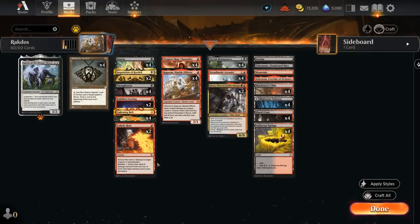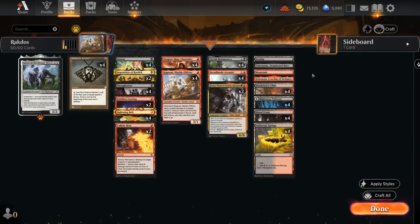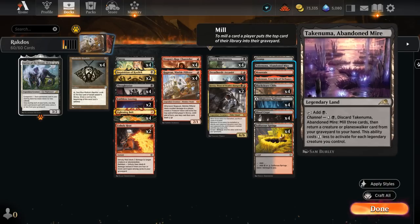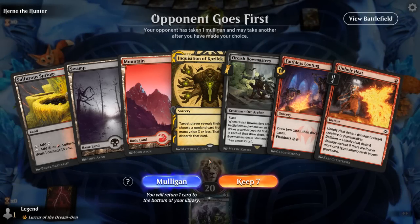Kroxa is also quite nice alongside Lurrus as something we can keep getting back to make the opponent discard, and eventually a 6/6 that's a pretty fast clock. Looting can also help us ditch dead discard spells once the opponent is empty-handed, giving us card selection to dig for missing pieces and filling the graveyard for delirium. At two mana, Dreadhorde Arcanist lets us keep getting back those one-mana discard or removal spells. Orcish Bowmasters punishes opposing card draw and gives us another nice win condition. The mana base is mostly red-black duals that enter untapped.